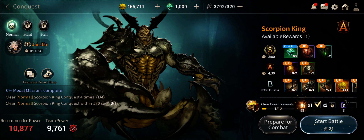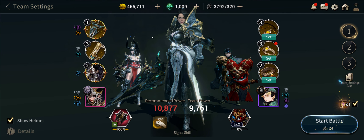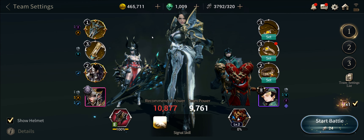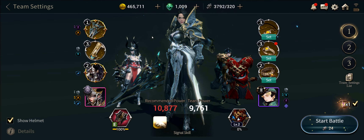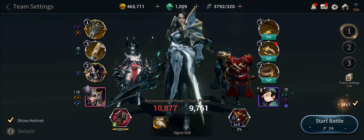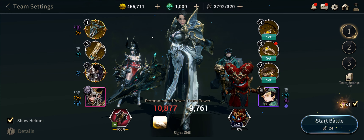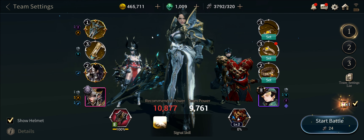The video I put up had me beating him in story mode — it was a very tight fight. I'm going to go over the gear I was using as well as the exact flow of the fight. Two things to know about the Scorpion King: in order to get his weakness, which is the red mask, he has to be fully electrocuted. The only way to make him vulnerable to electrocution is to break his super armor.